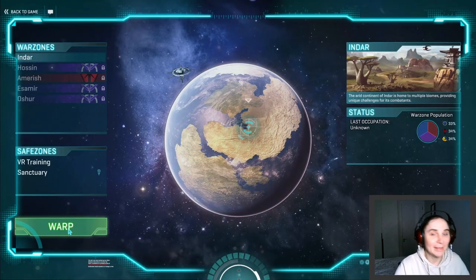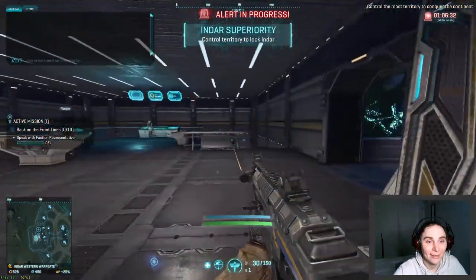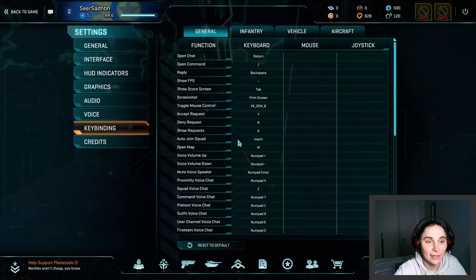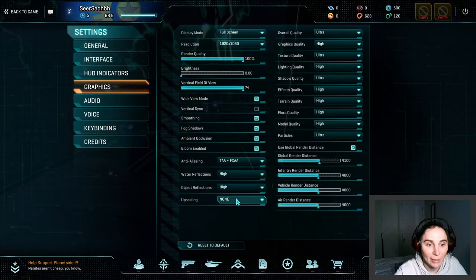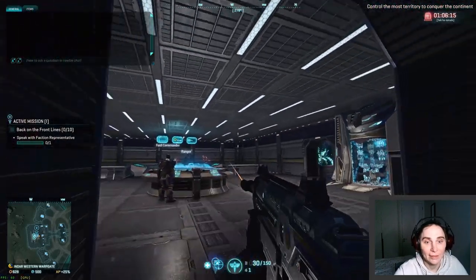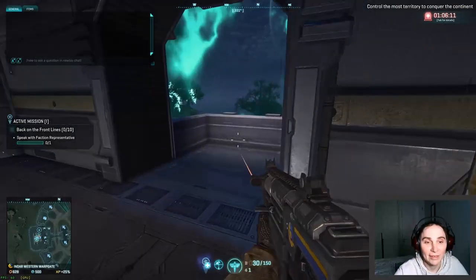Indar — oh, my favorite planet. I love Indar. I completely forgot how Indar looks like. 60 frames per second all the time. I just want to say that DLSS mobile is not enabled, it's disabled — upscaling is disabled, we don't use that here. Everything is high and ultra and I just want to kill this GPU.